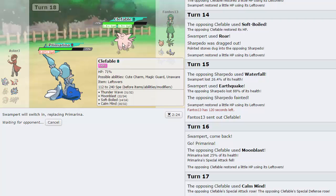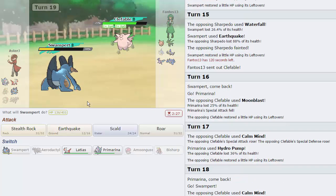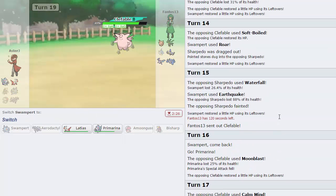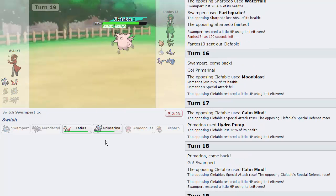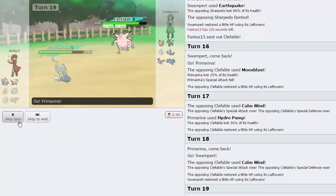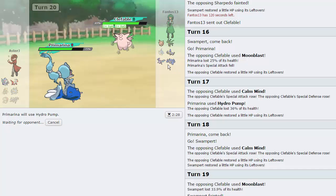I'm going to switch out into Swampert — if he wants to Calm Mind up again he'll take a Quake. He has to hit me with Moonblast or he risks me Roaring him out again. He goes for another Calm Mind — I'll Quake, leave him a little bit lower. He's actually faster than me. We'll go out into Primarina and attempt to crit him with Hydro Pump because that is literally our only play.